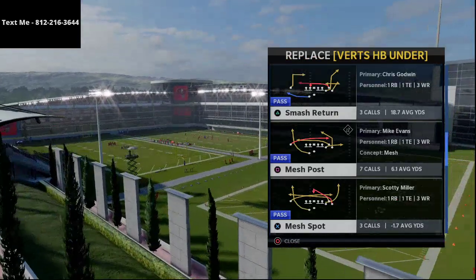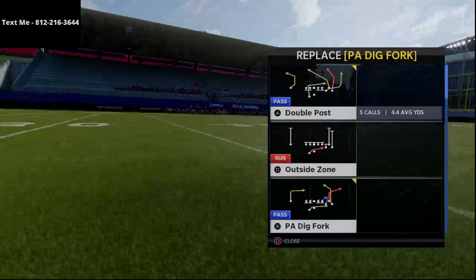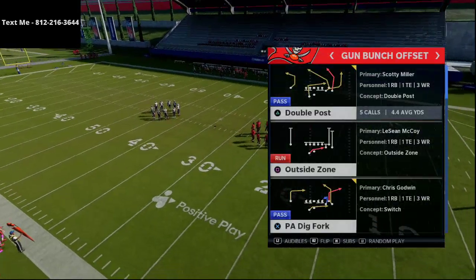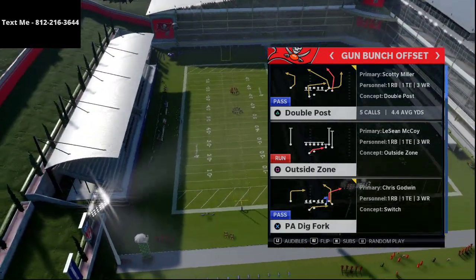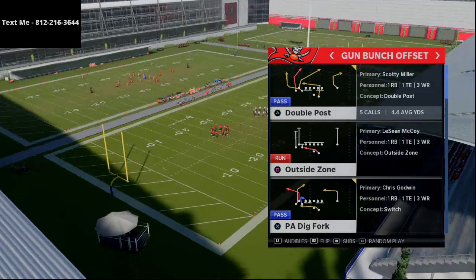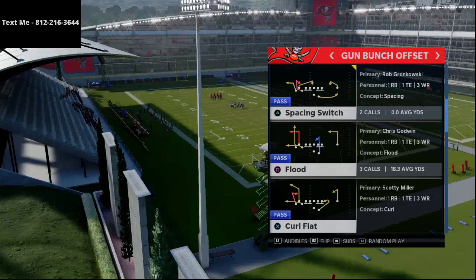What we're trying to do is get a very specific route on the left side of the field — either an in route or a post route. The issue with the Carolina gun bunch is it doesn't have post routes, so I personally like to have a slot apprentice when running this. I'll put the receiver on a post route and then flip the play — a very simple tactic. I'm going to come out in gun bunch flipped because my intention is to flip the play all the way through.